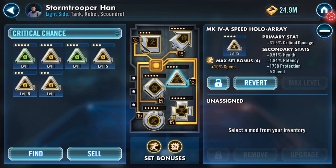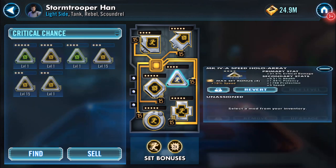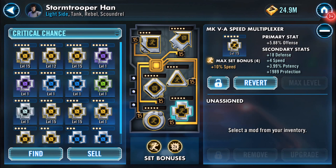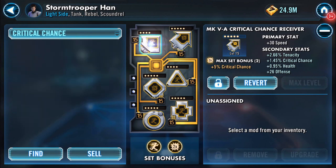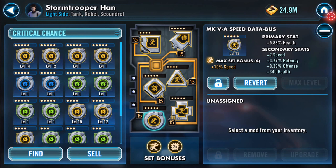Now onto my Stormtrooper Han — speed-wise he's just over 200, up to 204, not too shabby. Going through the mods I leveled up: this was the critical damage Mark 4 hollow array you just witnessed. Prior to that I did the Mark 5 speed multiplexer, the critical chance processor, and the critical chance receiver. The two I haven't covered are the two already in play — the transmitter has 10 speed on it, which is on a Mark 4 speed transmitter with 10% speed and 2.5% critical chance.